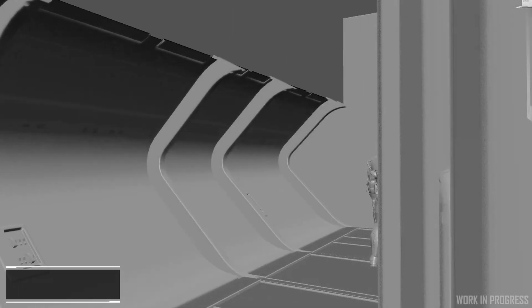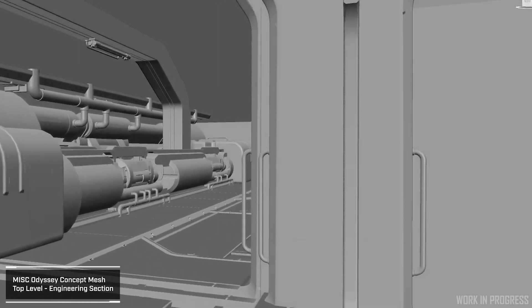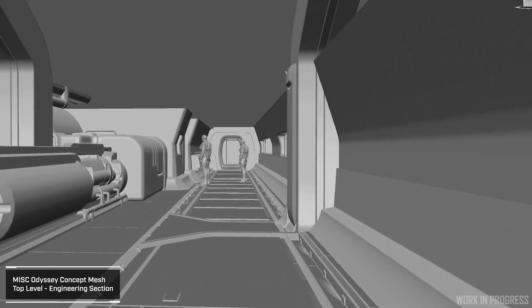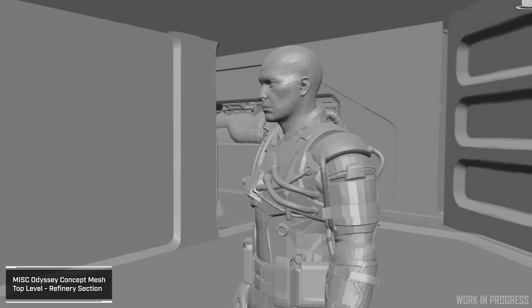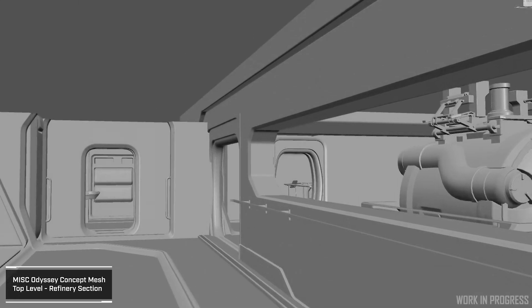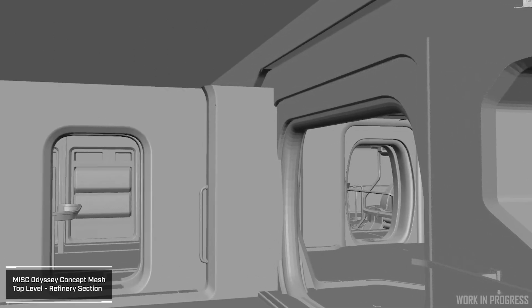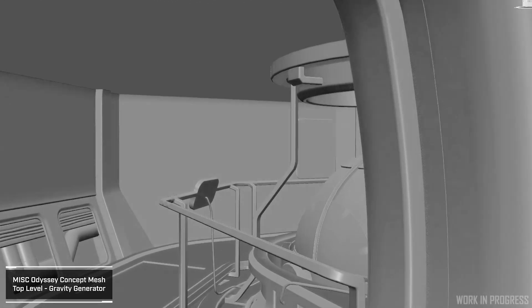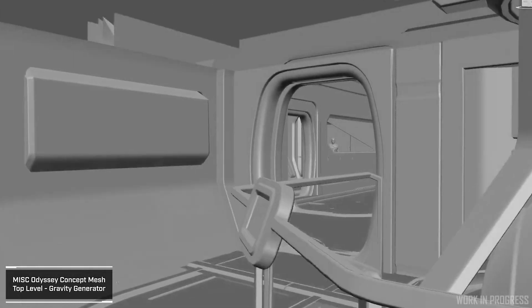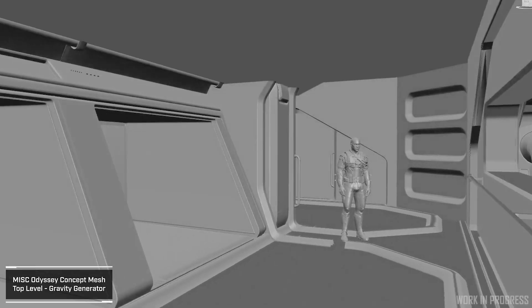On the interior we've split it over three levels in total. The top deck is mainly some engineering space and a refinery, so you can mine Quantanium and refine it for the ship itself. That essentially gives you the ability to just generate your own quantum and hydrogen fuel. Star Citizen is getting bigger and bigger — we're introducing more systems, and fuel is going to become a major issue, so this is perfect for that kind of scenario.